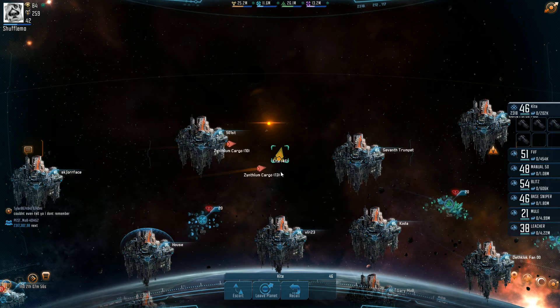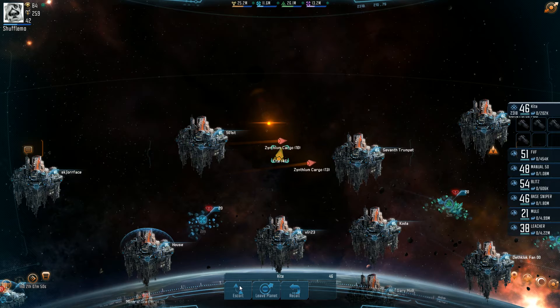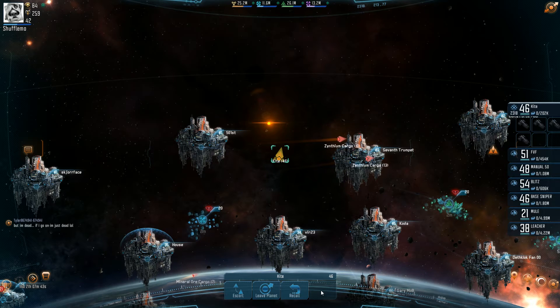Next thing would be the Q, W, E, and R keys. Q works for slot number one — which in this case is Escort. W is slot number two, E is slot number three, R is slot number four.